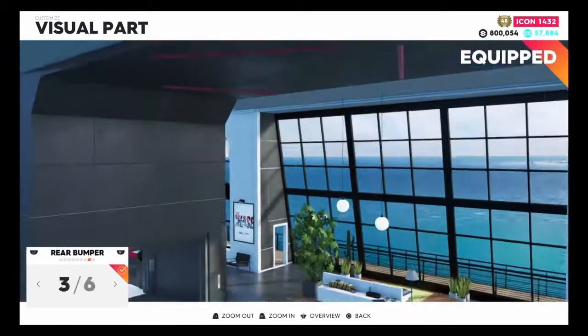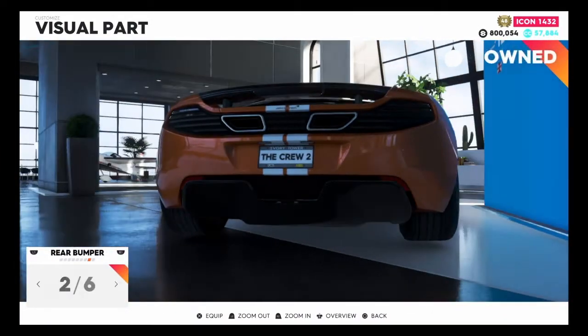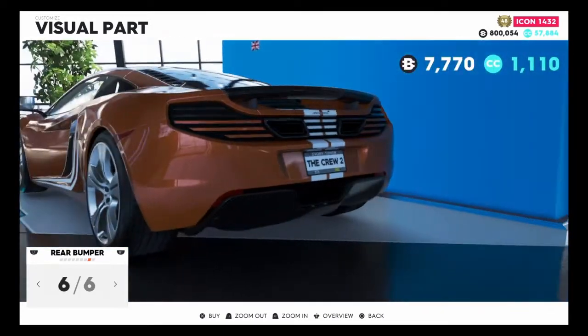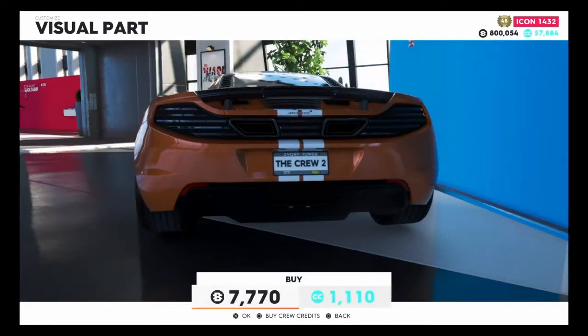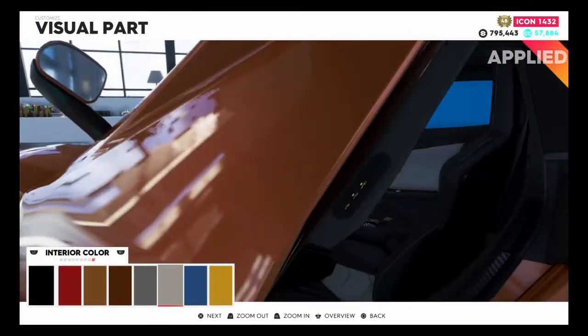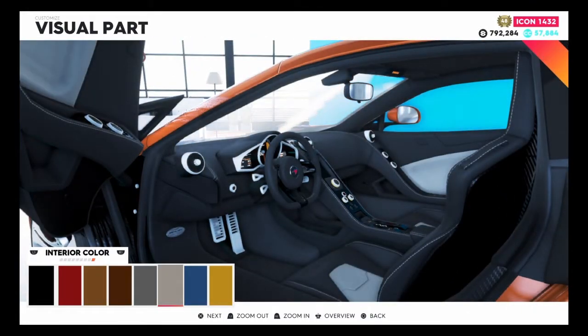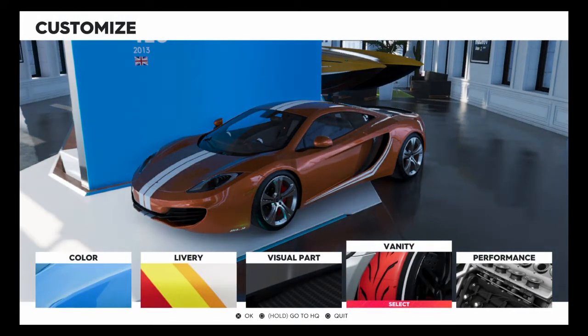There are two rear wings but I couldn't actually see them clearly. We also have six rear bumpers to choose from. There was a bit too much orange going on, so just going with the carbon option. You can also change the interior — keeping it gray since nothing really matches the orange that well.